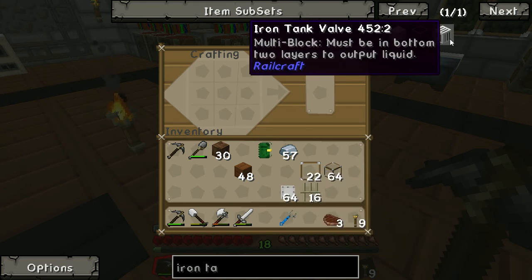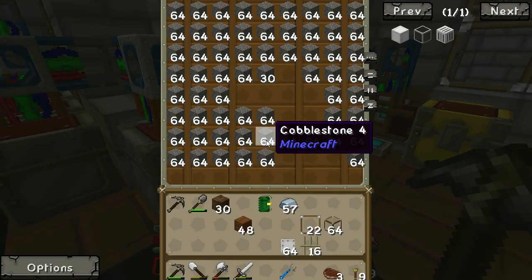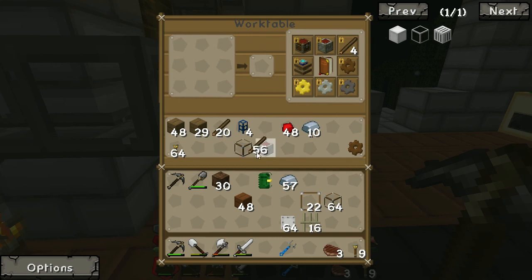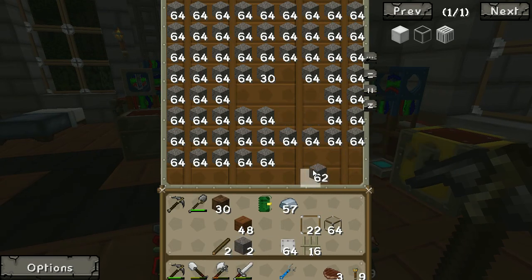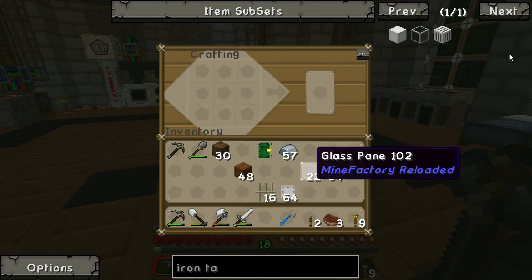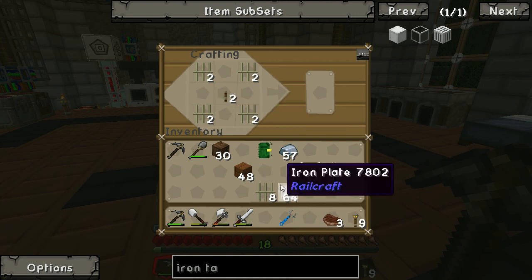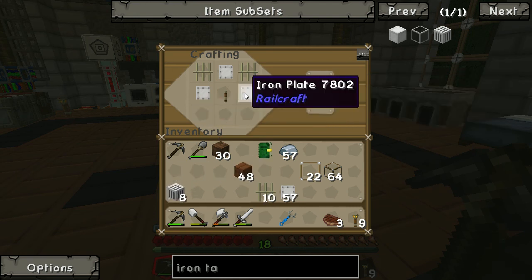We need two iron tank valves, so let's start with those — we'll need levers too. We have sticks and cobble; two sticks and two cobblestone makes two levers. For the valves: levers and iron plates. You only need one crafting operation because you get eight valves per time — that's handy.